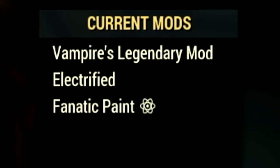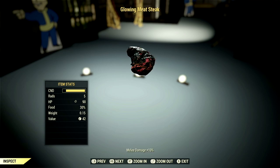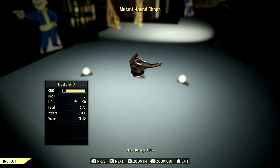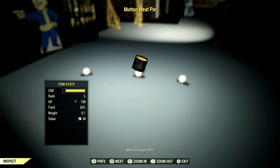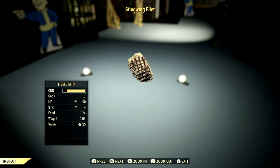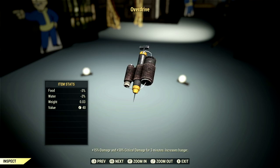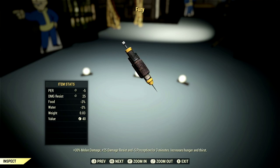For both weapons we are using the Electrified mod, because that gives us the max amount of damage out of the auto axe. For food buffs: Deathclaw Wellington gives +3 Strength (doubled to +6 with the Carnivore mutation), Glowing Meat Steak gives +10% melee damage, Mole Rat Chunks gives +2 Strength with Carnivore, Mutant Hound Chops, Mutton Chops, and Mutant Meat Pie each give +10–15% melee damage, Stingwing Fillet gives +4 Strength with Carnivore, and Yao Guai Ribs gives +10% melee damage. For chems, we're using Overdrive for +15% damage and stacking that with Fury for +30% melee damage, both for 3 minutes.